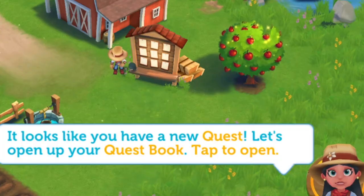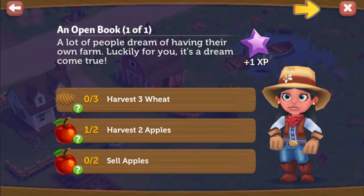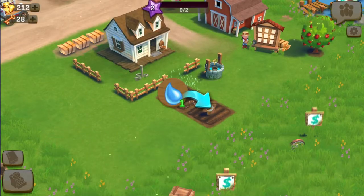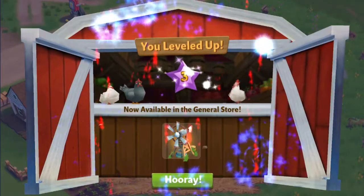Looks like we have a new quest. Oh, this is not how I remember it on Facebook. We need to get free wheat, two apples, and then sell some apples. I've got a feeling I know how to do that. I guess I'm still in the tutorial — I just want to harvest the apples. You can sell some apples. Nice. Level three!